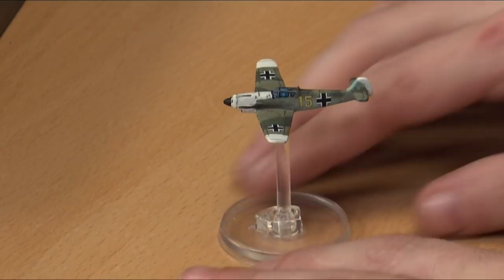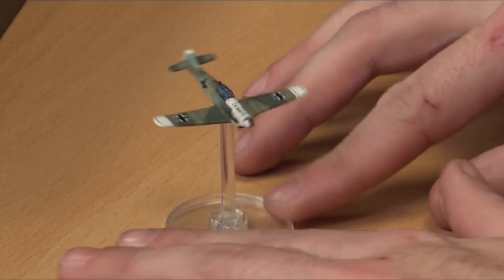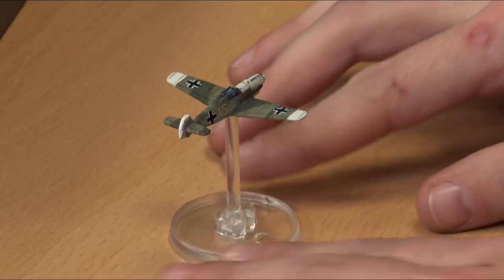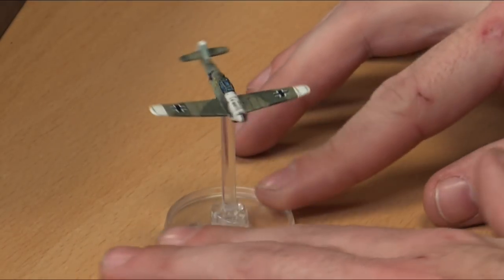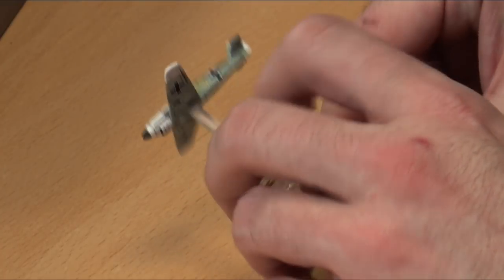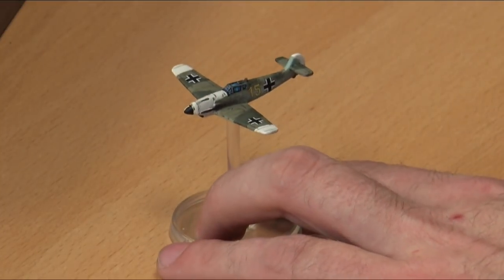And then this other one — a Messerschmitt. It could be any particular ace or a different Jägergeschwader squadron, the German equivalent of a Spitfire intercept squadron. They have a good variety of markings: the white tips denote which unit you belong to, a yellow 15 would indicate a particular group. Whenever I think of the Messerschmitt, I always think of it with the yellow tips — it's that very classic iconic look.